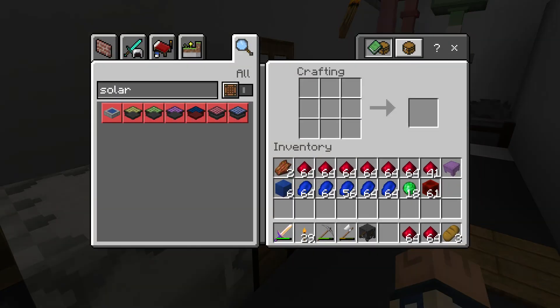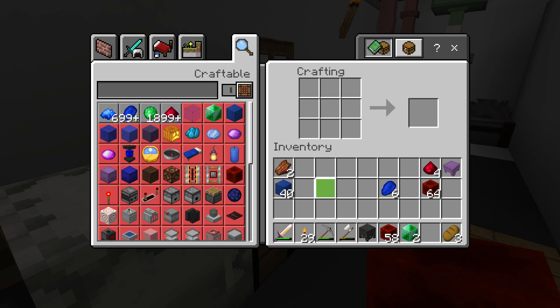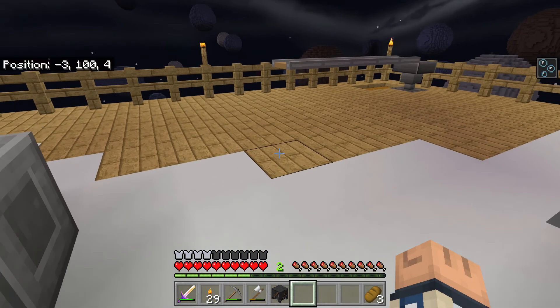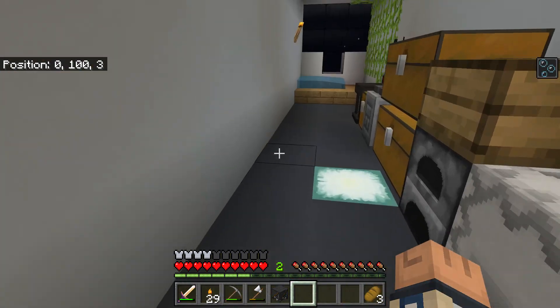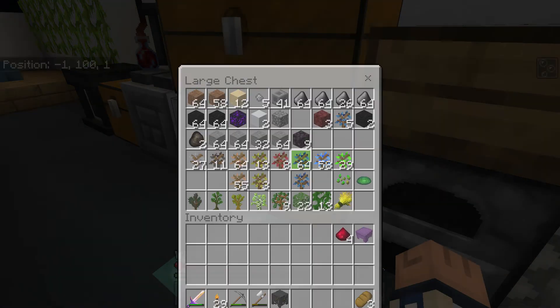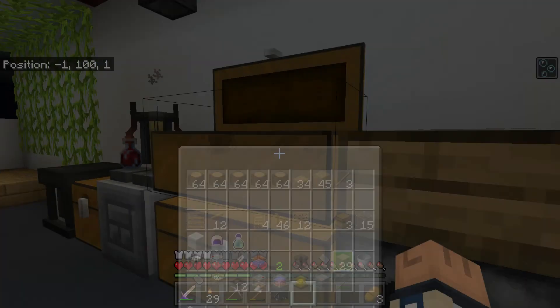I'm going to need some more diamonds. Need to set up a storage system. I need to get Refined Storage set up here pretty quick. But the goal right now is to get a setup for the... let's see, I just need the conveyor. Need a couple of chests, and then I need another hopper.